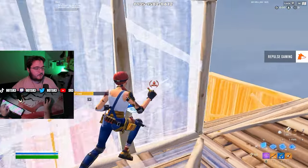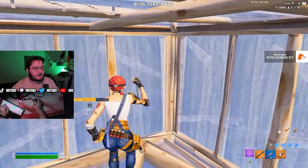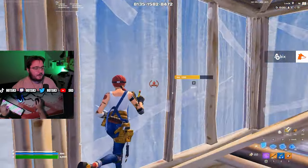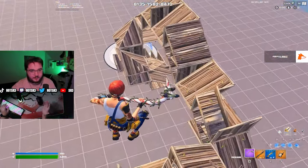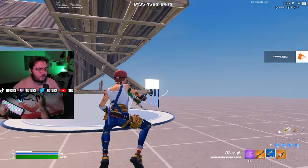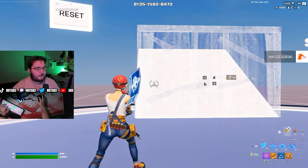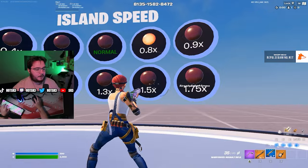Your crosshair placement and peace control are a huge part of this game. Try to practice free builds that you'd actually do in game — like if you're boxed up and someone comes out, throw up a build and go for some peace. Don't just willy-nilly free build; you're not going to be doing crazy retakes in a mid-game tournament fight. After a little bit on 0.8, we're switching over. You could lower it even more but I don't think it's worth it — 0.8 is the lowest you should go.